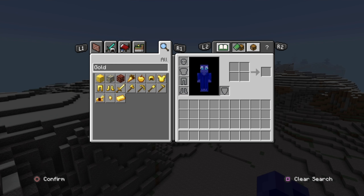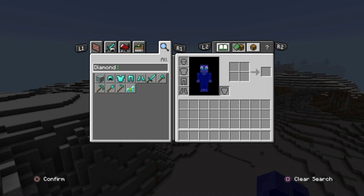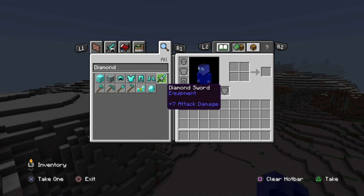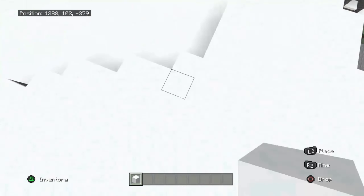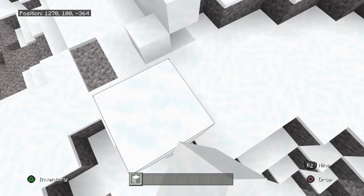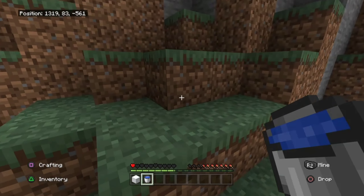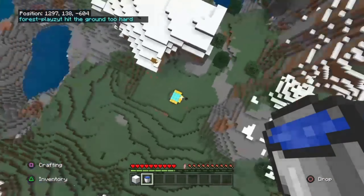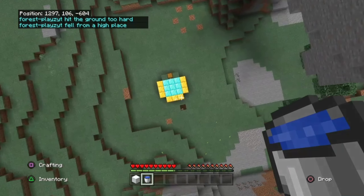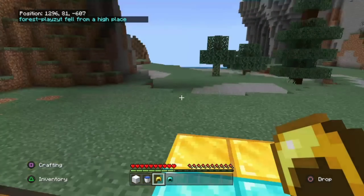Actually there are 17 uses for gold. Let's search up diamond — there are only 13 uses. So gold wins that one. Let's go ahead and wear our golden helmet. I can't die! One point for gold, zero for diamond. Now let's test the diamond helmet as well.